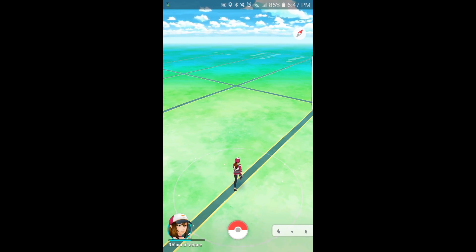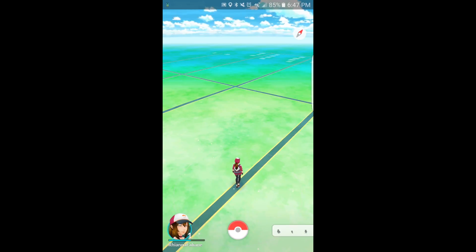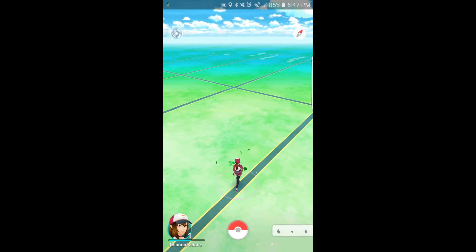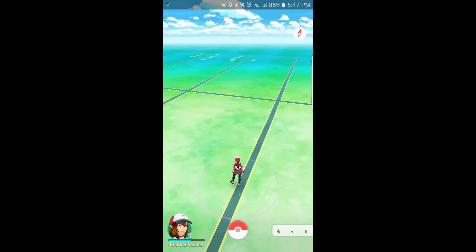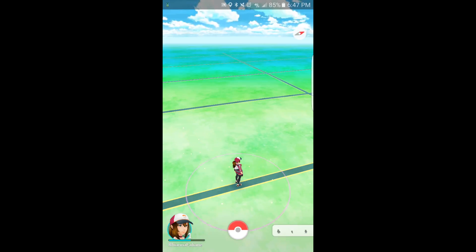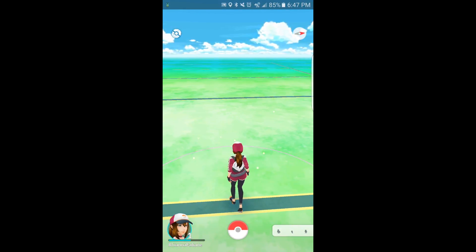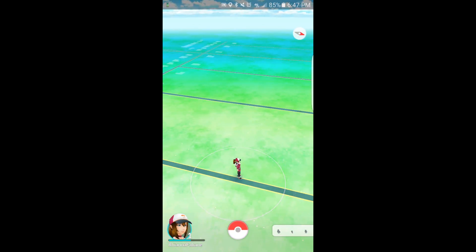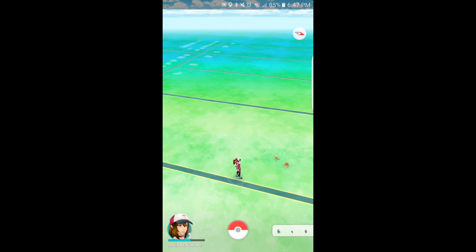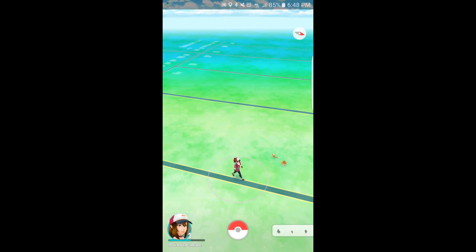It looks like it's on this side. If you wait, it's up in here somewhere. Maybe we need to walk up a little more to see where the grass actually is — because again, these are people's houses. There it is, you see? So let's walk towards it a little bit more. When we get close and he's in our circle, try to catch him. You take the ball and you throw it at him.